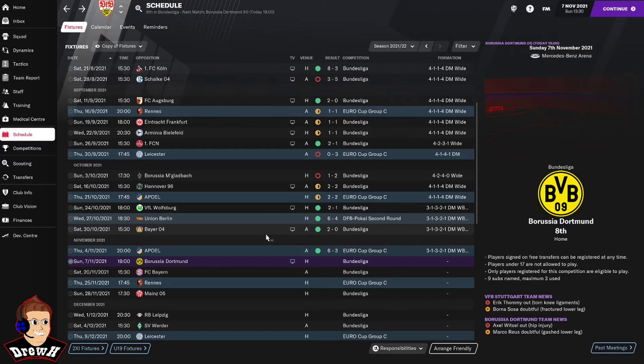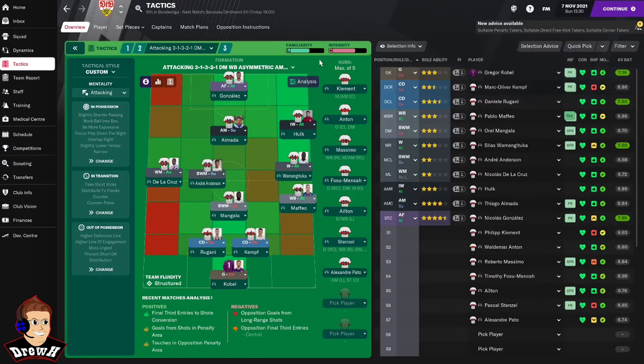Essentially it's a custom tactic - an attacking 3-1-3-2-1 asymmetric tactic. The reason I thought it would work well for us is because a lot of the attack is down the right hand side where we've got our strongest players. Mafio is our quality right back with Stencil as backup, and we've also got Wam, Katuka, Hulk, and Massimo or Armada to come in as well. We're pretty strong down that right hand side compared to the left.